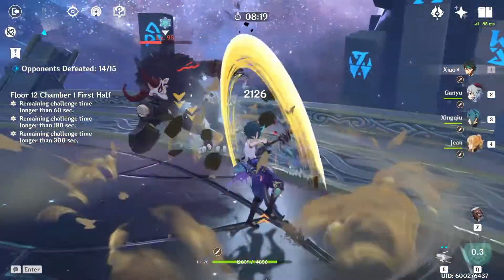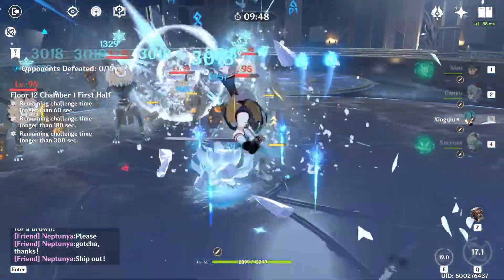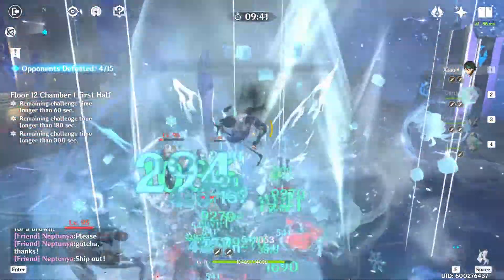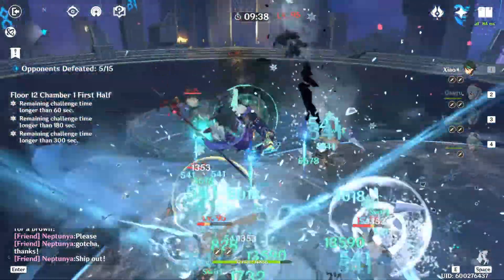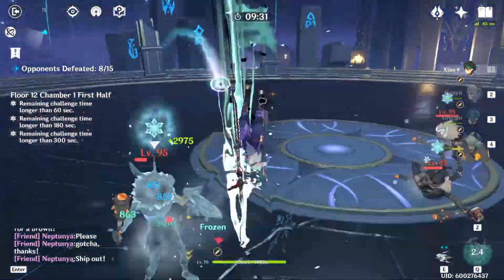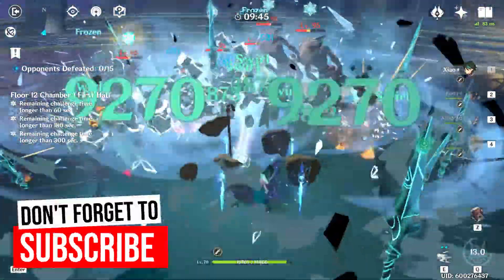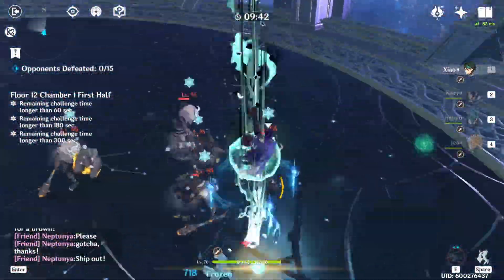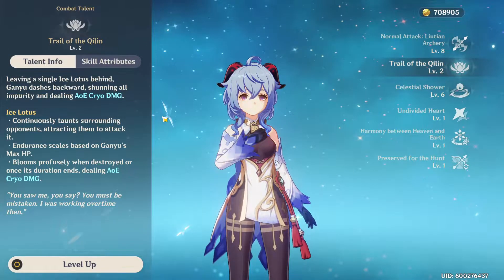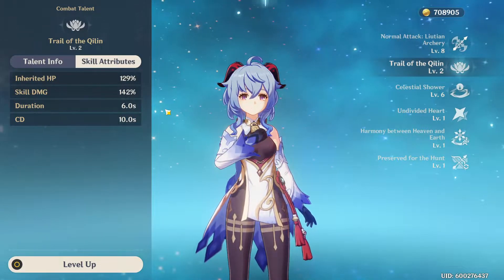Xingqiu's ult and E skill are great for applying Wet status, though similar to Beidou you must do a normal attack to trigger the swords. Xingqiu also provides healing, damage reduction, and interruption resistance, making it safer for Xiao to spam plunging attacks. If running Xingqiu, bring a Cryo applicator to freeze wet enemies — Kaya and Ganyu's ults are both great for this. Make sure to build both with enough energy regeneration to maintain high freeze uptime. Ganyu's E skill also taunts enemies, keeping Xiao safer while he spams plunges.